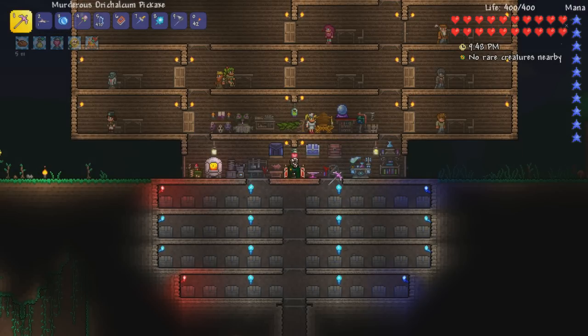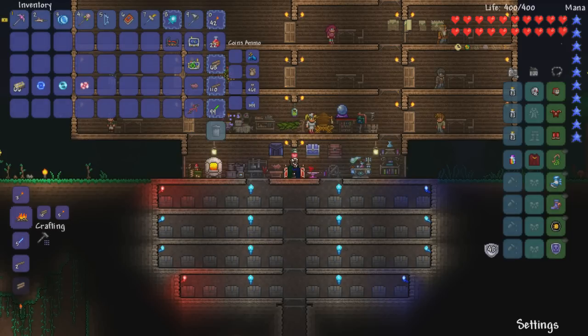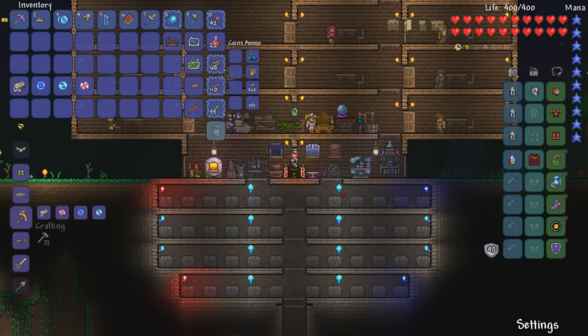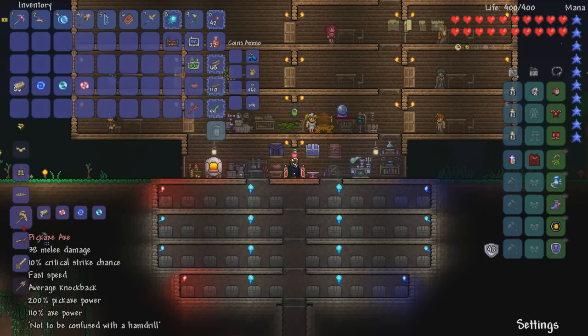Only problem is I need a little bit more gold to get invested in that direction. Before we get too ahead of ourselves, we do actually have to create a new pickaxe, because right now I'm operating under one that's like two tiers old and it's not even going to be able to hit the materials we need. So in my inventory you'll see we've got all of our hallowed bars, as well as one of each of the souls produced by killing the three mechanical bosses. We're going to turn that into the pickaxe axe — 200% pickaxe power, 110% axe power, not to be confused with the ham drill.